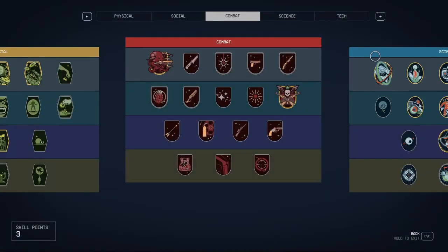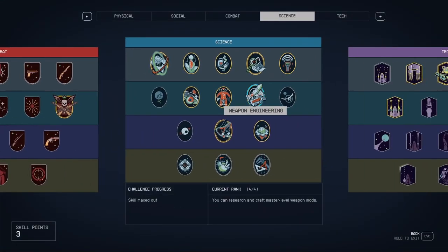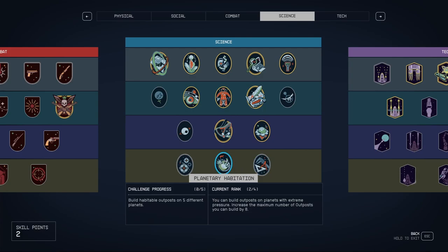Hello everyone, today I'm going to show you how to level up your planetary habitation skill in Starfield. This is the skill that allows you to establish outposts in progressively more extreme environments. Here you can see that I'm currently at challenge progress 0 out of 5 in planetary habitation, which means I need to build 5 different habitable planetary outposts to level up the skill.